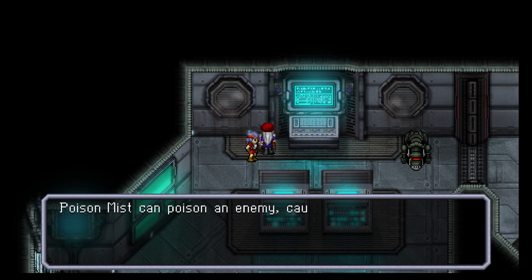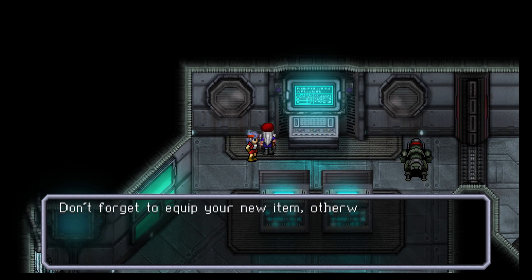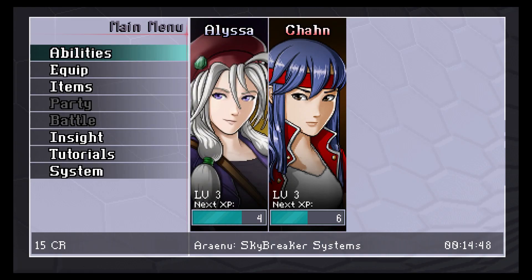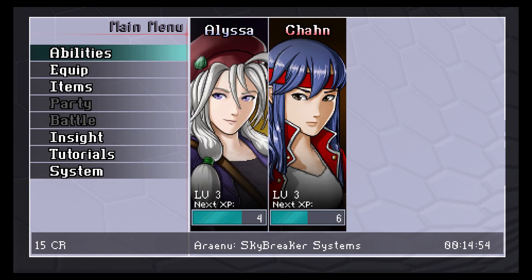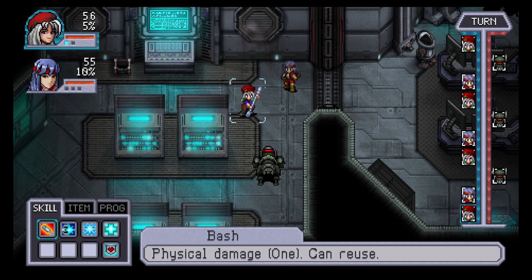You found Poison Mist! Poison Mist can poison an enemy, causing it to take damage each turn. It only works on living things though — no robots or ghosts. Don't forget to equip your new item, otherwise you won't be able to use it in combat. Let's hook ourselves up with items — done, simple as that. And I love that combat doesn't shift into a whole other screen — we're still just seeing the terrain we're moving around in.